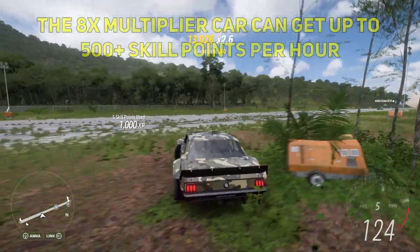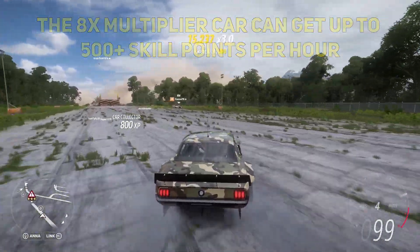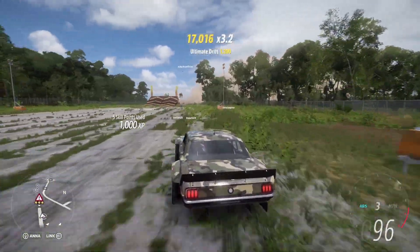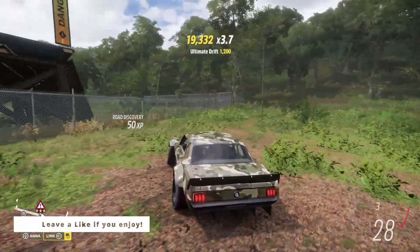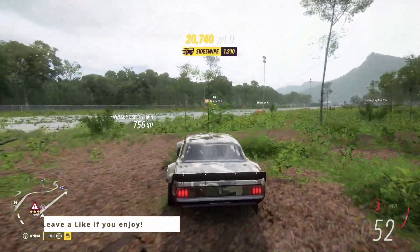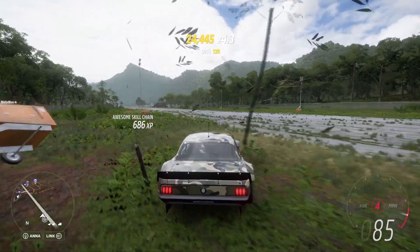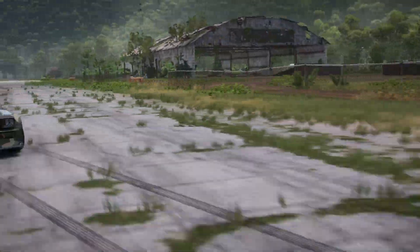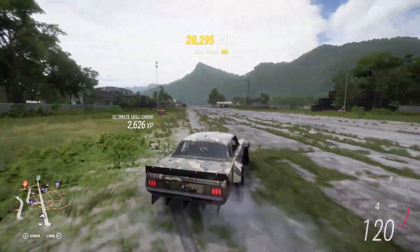In addition to the Hoonicorn cars, you could use any formula drift car as well. That will also bring you to a 7x multiplier if you use those skill mastery points. Basically anything that gets you to a x7 or x8 multiplier with drift skill bonuses will let you bank a lot of skill points very quickly.